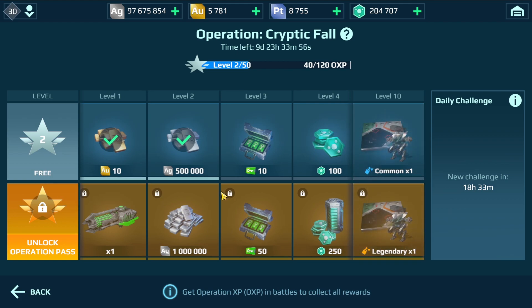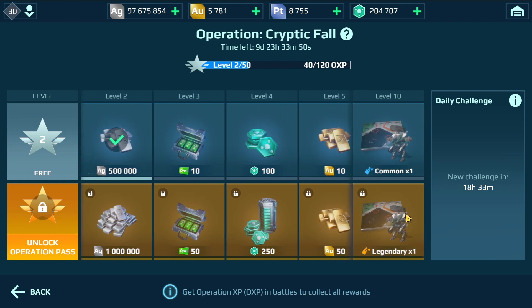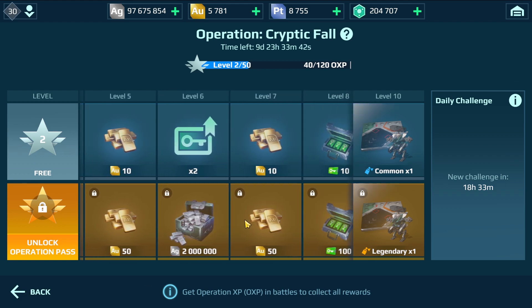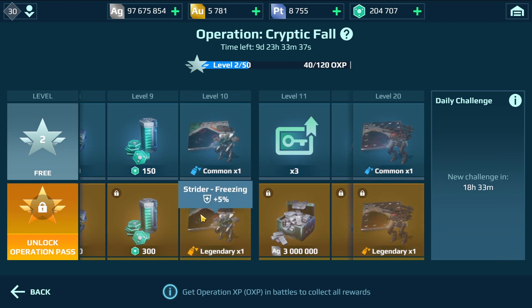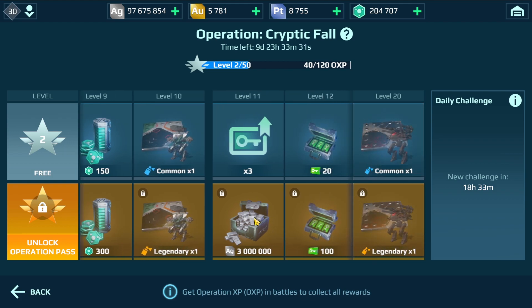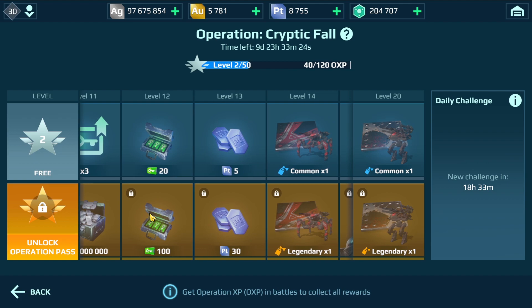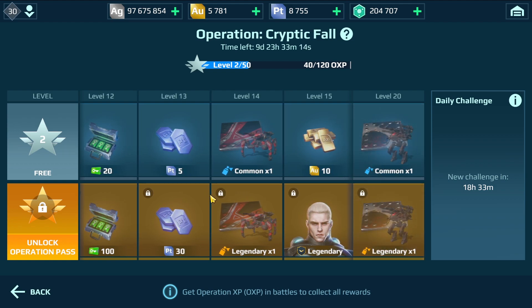So we have the Cryptic Redeemer, and let's see — we have new things. I see we have a new skin for the Strider. We have silver, some keys, power cells, gold, some key boosters, power cells. And there you go — this is the new skin for the Strider. It's called 'Freezing' — wow, it looks awesome! There is also a skin for the Nightingale. The platinum is still there — that's a good thing.